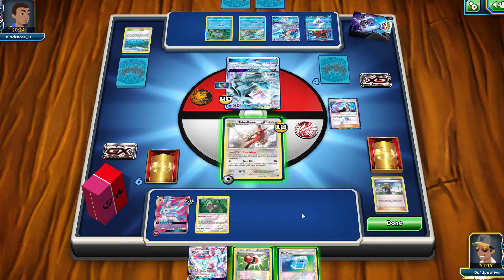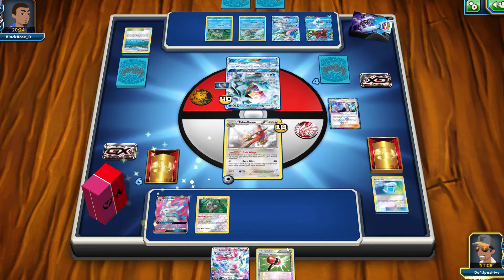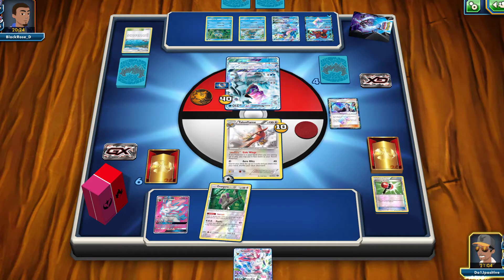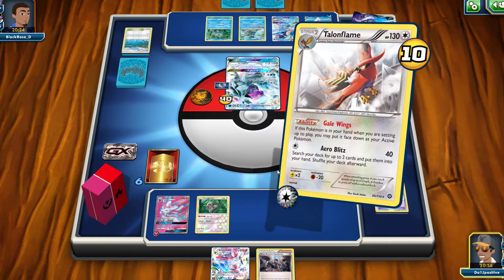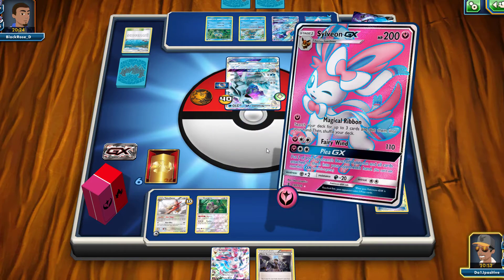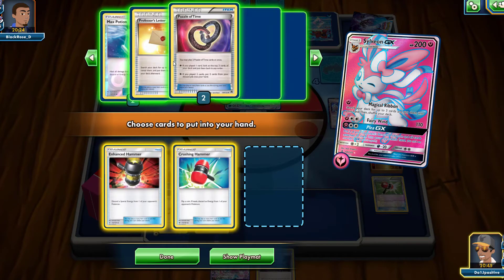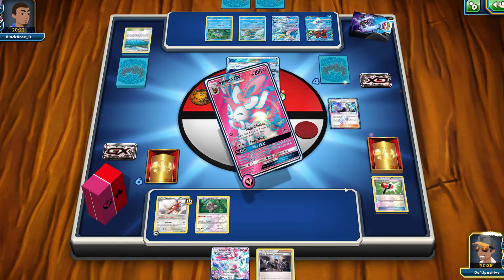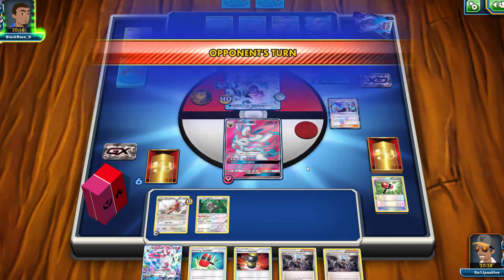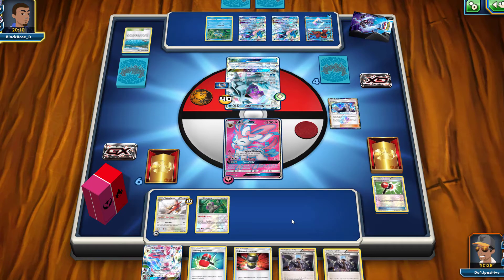It's a very close match. They still need four Prize cards — knocking out Sylveon would bring them to two, then they'd still need to knock out Orangaroo and Talonflame. We heal up Sylveon with Max Potion, miss the Crushing Hammer flip, then use Orangaroo's Instruct ability to draw two cards. We attach an energy to Sylveon GX and retreat to use Magical Ribbon again, but I grab a Team Rocket's Handiwork I already have — a mistake.